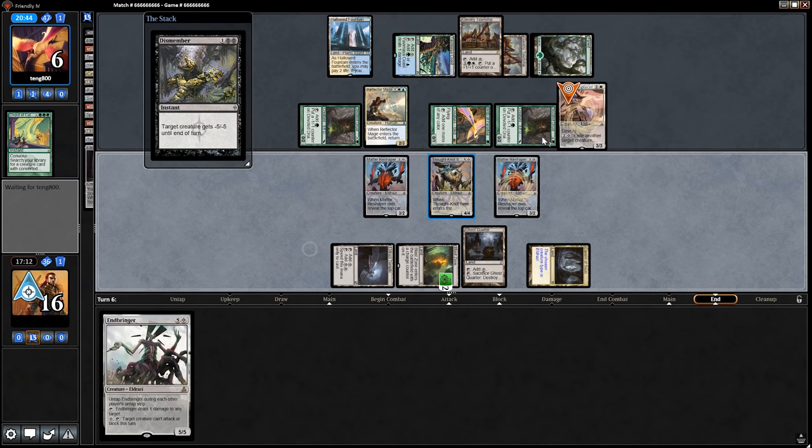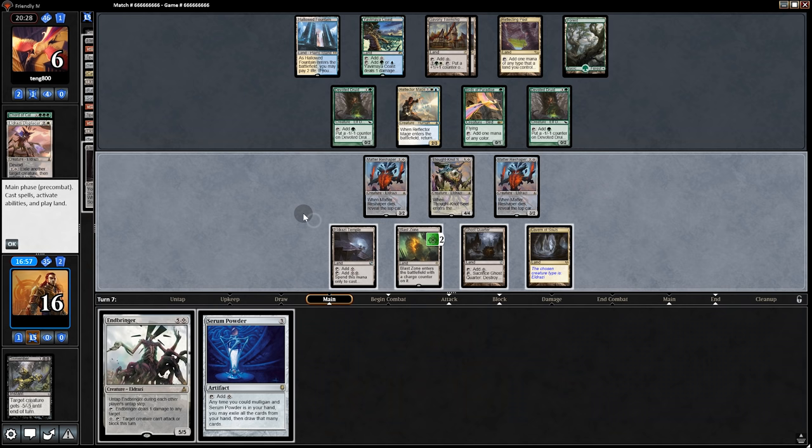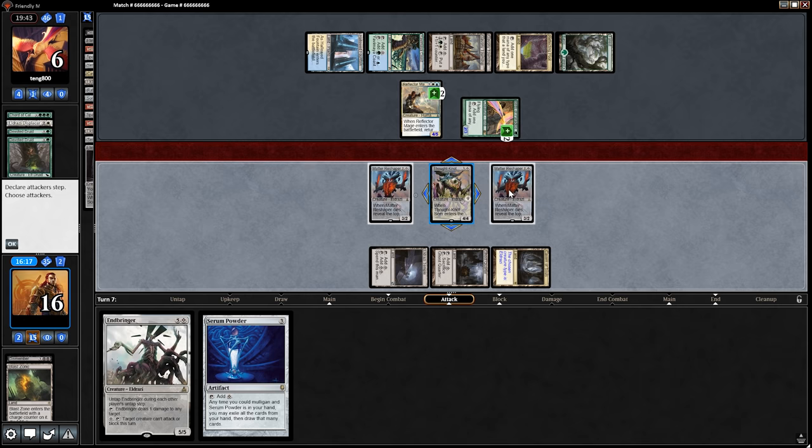Dismember — even though they could Flicker that, bouncing one of our dudes, but they don't. Opponent plays a land, passes back. Should we wipe them now? We could play this turn and then Endbringer next turn. But they're already at six life, so I say we be aggressive — let's Blast Zone them. They buffed their dudes once and then twice, but we have lethal, so I don't know what that was for. Hooray for the power of math.